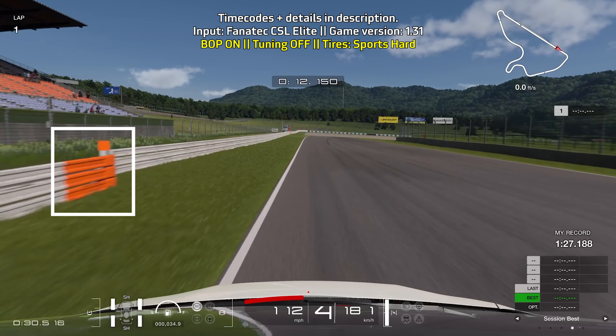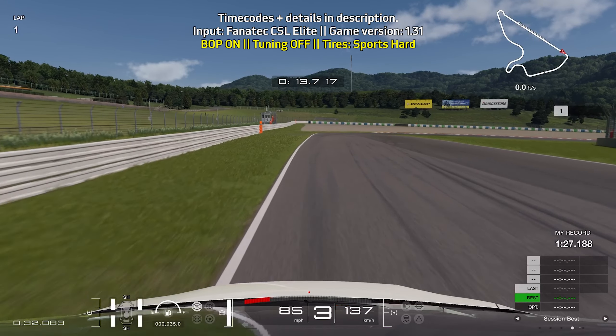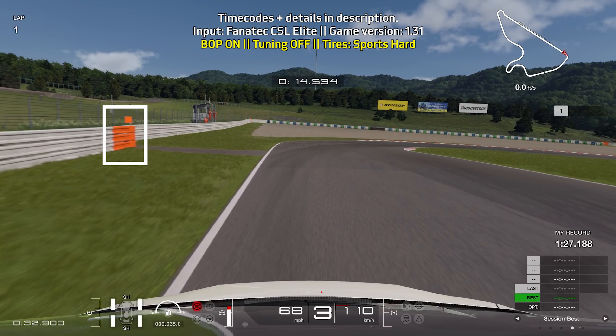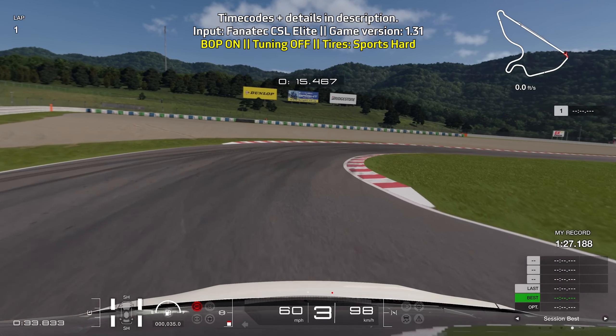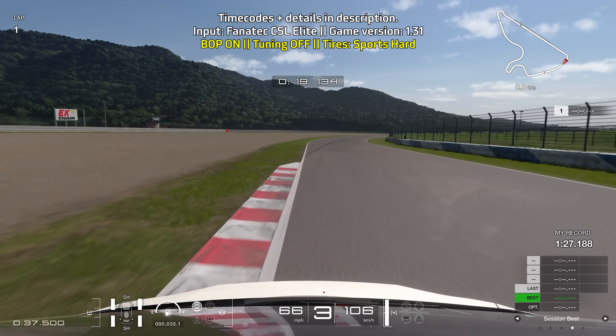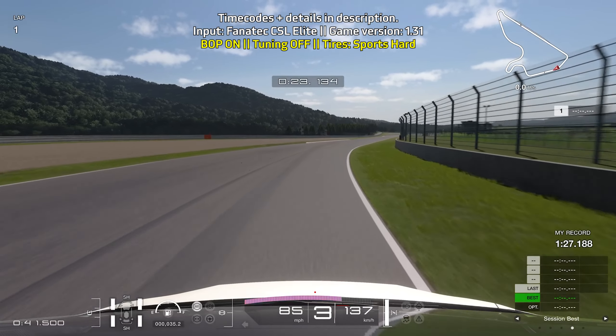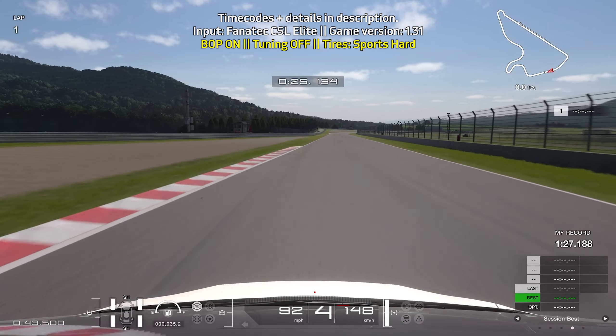Your first braking point is just after you pass the orange barrier on the left, right after the 100-meter board. Full braking power, turning in before you pass the orange barrier on the left, and ease off the brakes as you're turning in, gradually making your way down to third gear. Smooth inputs are key here to prevent the car from sliding around — that's where you start to find a lot of time.